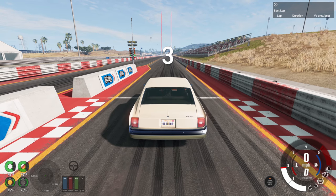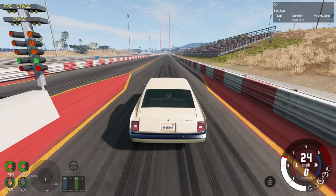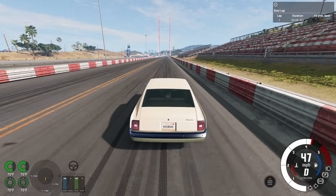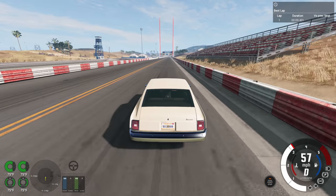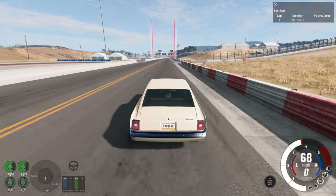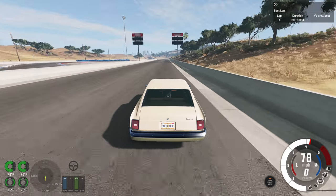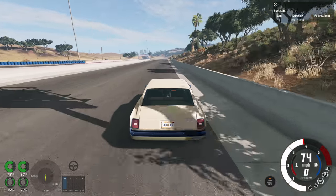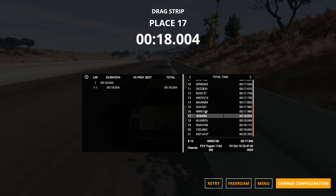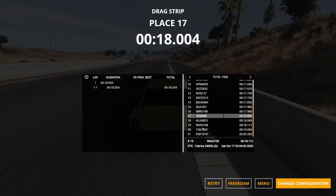I think the Barstow is going to come in squarely around 18 seconds. The slowest production vehicle we've driven so far was the ETK i-series at 18.1, so if we get into the 18s it's exactly where I expect it. And indeed — 18.004 — so it's definitely on the slower side, but a little bit faster than some vehicles like the Tograk and the i-series.